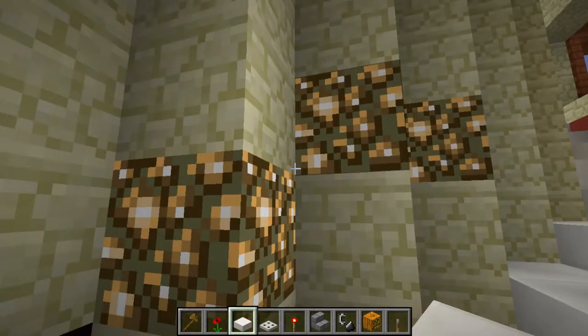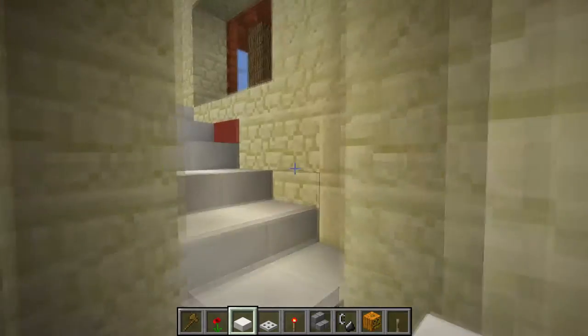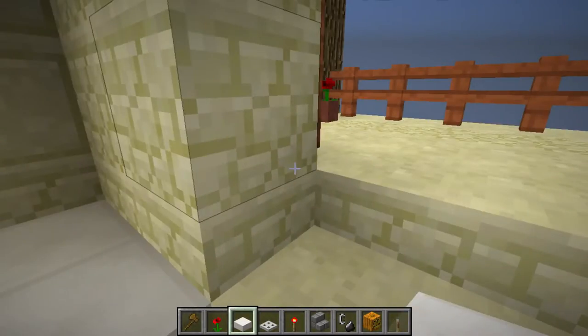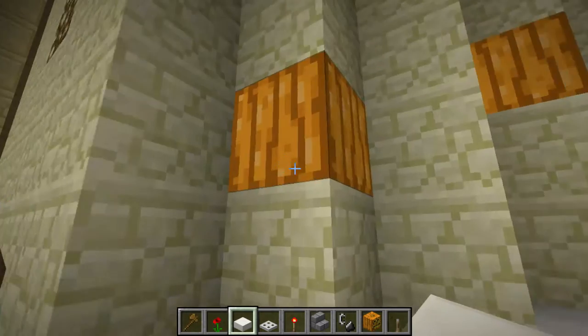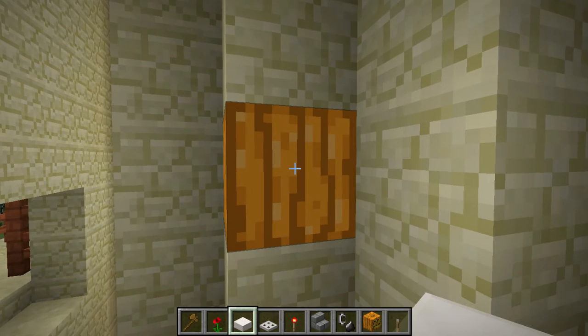More illumination blocks: glowstone is a very important one, and sea lanterns are a little more expensive but they look really cool too. Now this last one — deco lanterns — if you place it facing a wall it looks like a weird orange illuminating block and maybe some people won't know what it is.